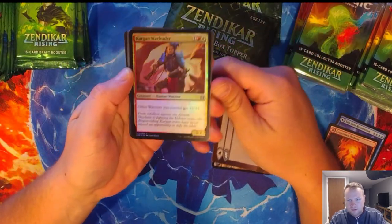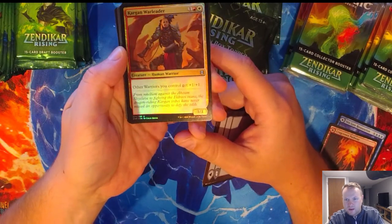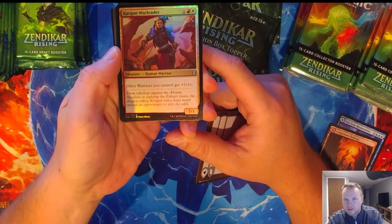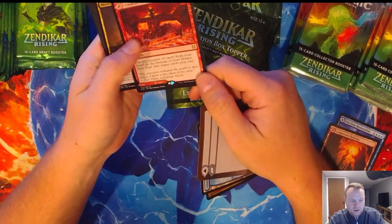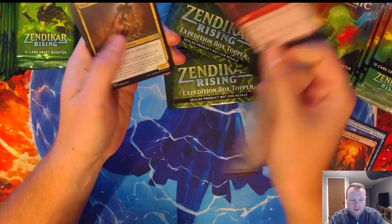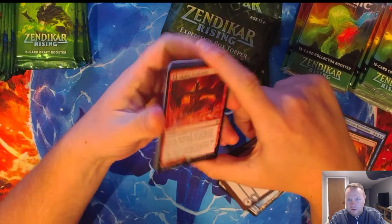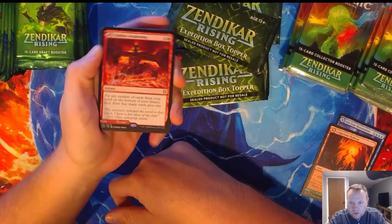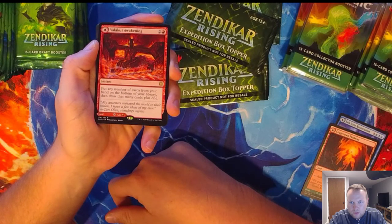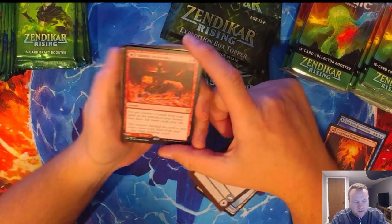We got a Kargan Warleader. And Veil Cult Awakening — this is another one of those dual lands. When this first came out, I think it was Channel Fireball — if you were one of the first five people to order one, you get it for one cent. So I got one of these coming for one cent, and I want it for my Commander deck. Put any number of cards from your hand on the bottom of your library, then draw that many cards plus one.